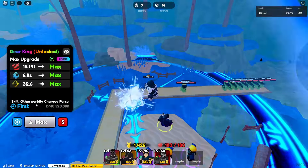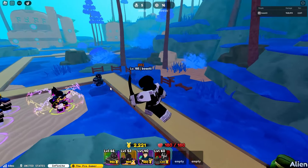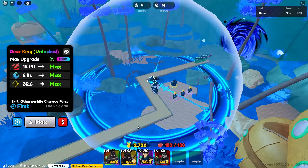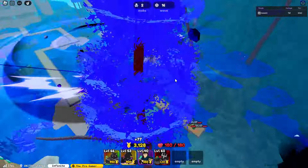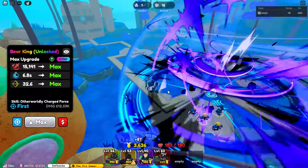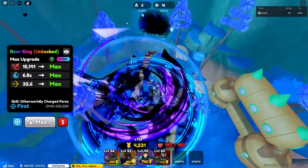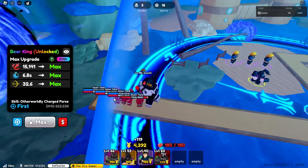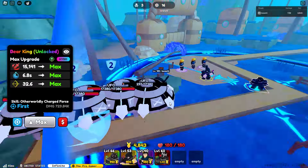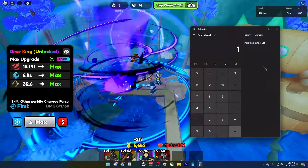Very very good — look at this bleed: 600, 600, 600, three ticks of 600. I want a boss spawn so I can get a better representation. The last upgrade is 9000 for Otherworldly Charged Force — doesn't change the mechanic, just does more damage and it's multi-hit. Final upgrade brings him to 15000 damage every seven seconds. Let's wait for a boss to spawn to see how good his bleed actually is. It looks like it ticks three times for 750.